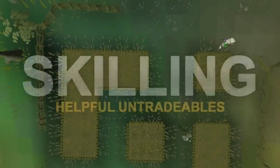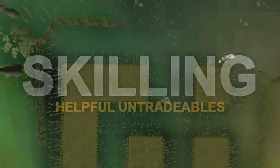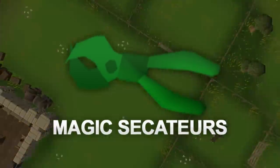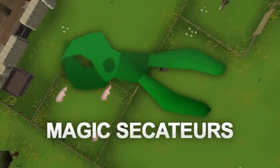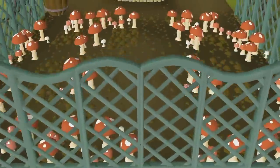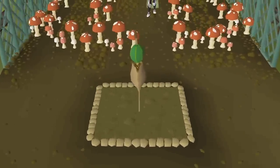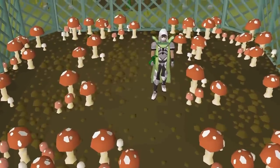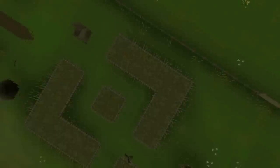Now for the handy skilling items. First up is the Magic Secateurs, which you should really go out of your way to get if you do a lot of farm runs. You get the Secateurs from Fairy Tale Part 1, and when you're wearing them while harvesting a patch you get 10% more of the crops. On top of that, you can use the Magic Secateurs when you're hunting Herbiboars, and it will give you better quality herbs from the Herbiboars.